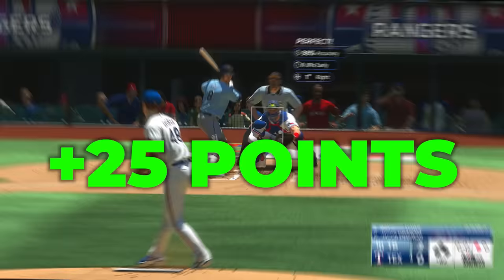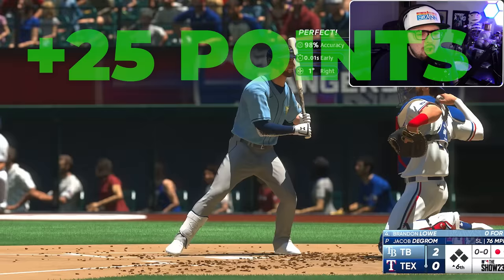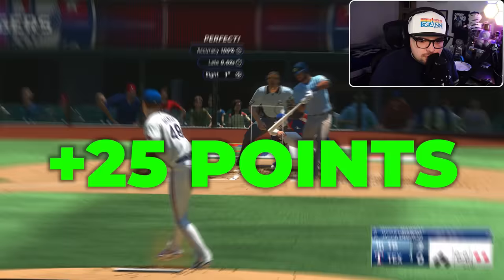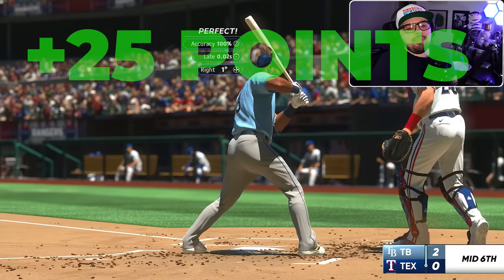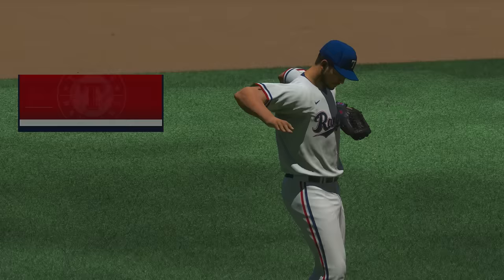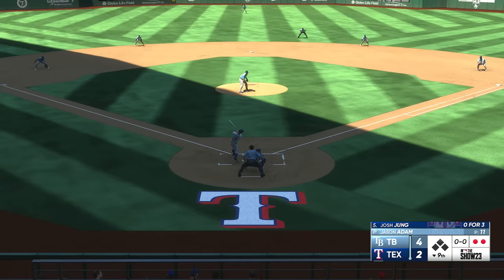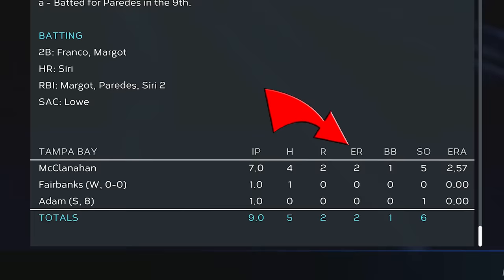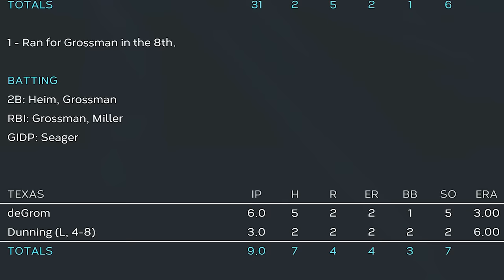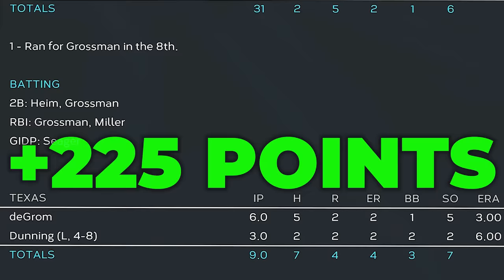DeGrom kept going into the sixth. Backdoor slider somehow works! Bang! Another strikeout for deGrom. We were through another inning, but the Rangers' offense couldn't score, so the score was still 2-0 and we got pulled. The Rangers lose 4-2. But McClanahan also gave up two earned runs, so no win bonus for us, but he basically pitched as well as Shane McClanahan, so I called that a minor victory — getting us to 225 points after game one.